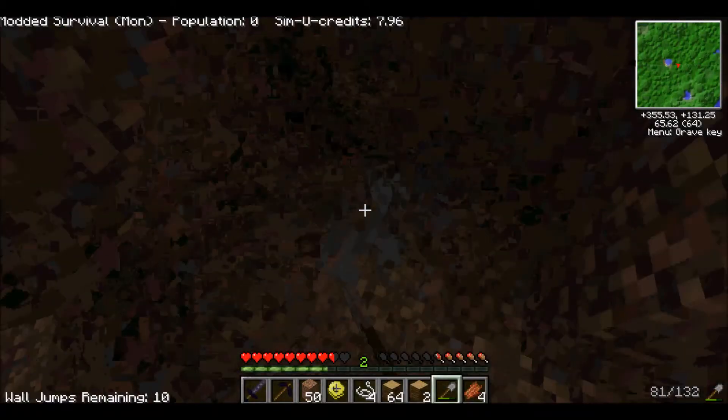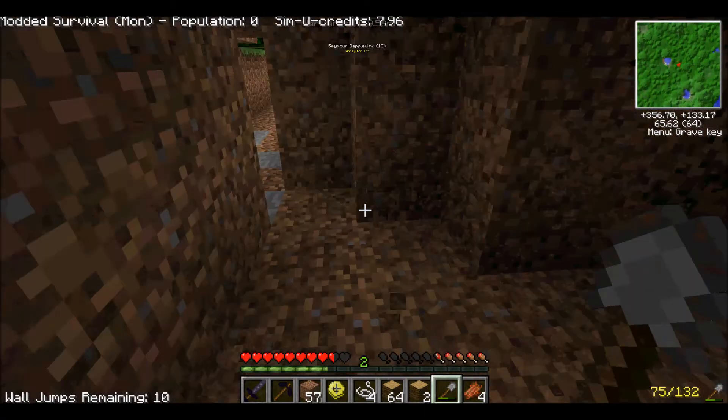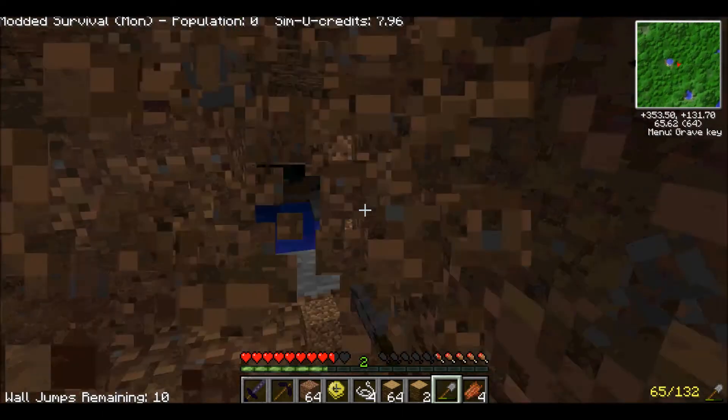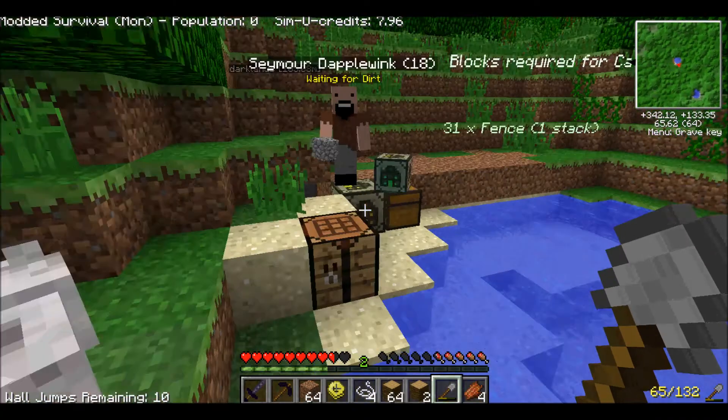The people are getting hungry, so we're going to need the cattle farm done. Then we need a butcher's — the butchers will actually head over to the cattle farm, collect their meat, and then sell it to other people. So when they're hungry, they actually just go to the butchers. It's part of their AI.